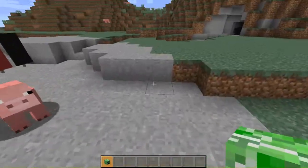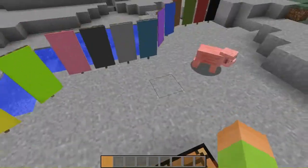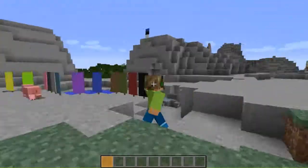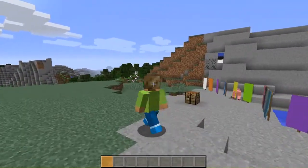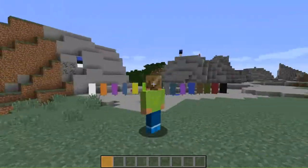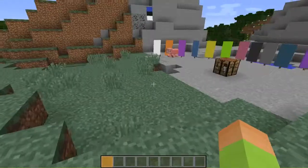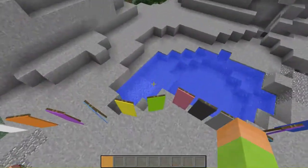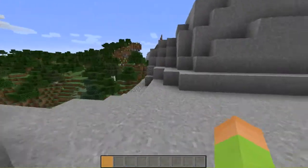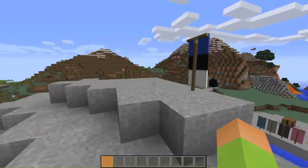I don't know the command by heart, but if you give yourself a player head and that player has a second skin layer — like a hat or headphones — that second layer will now show up on the head. Before this update it didn't show up.